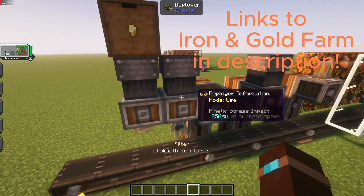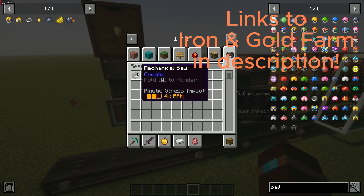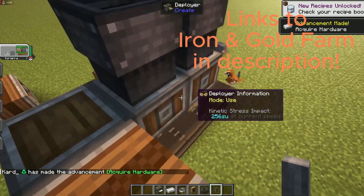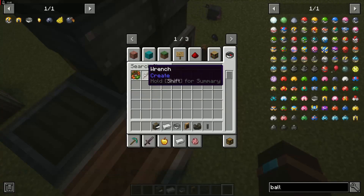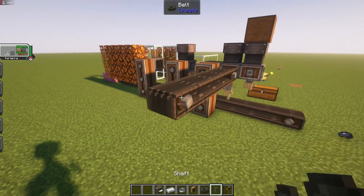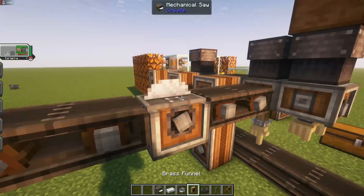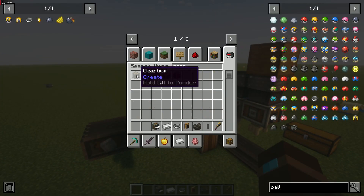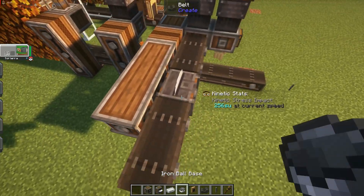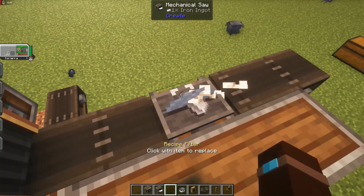For the iron ball base you just need iron ingots — I also have a video on that, it will be linked. You just have to put it over a saw, so let's grab a saw and set the iron filter. I'm going to put a mechanical saw in between these, turn it, and then we need three gearboxes. Set this to that — then just put iron over here and it'll automatically create the bases.